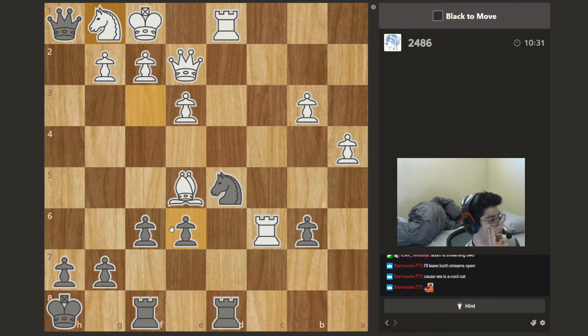So queen f1 is a move, king f3 is forced, and I have rook d3 at the end. Wow. Rook d3 with a pin. That's really cool. I think that's just winning.